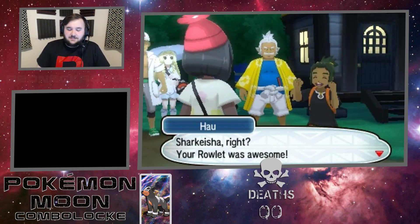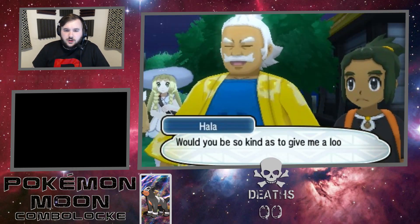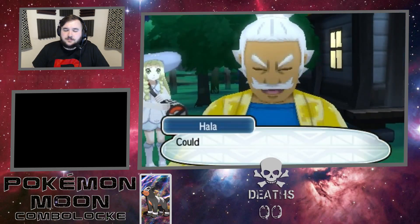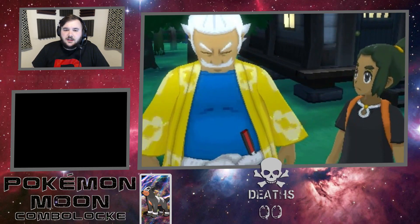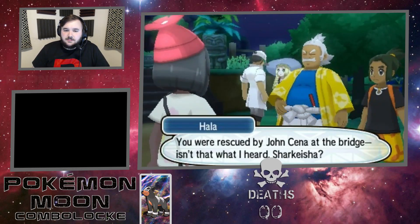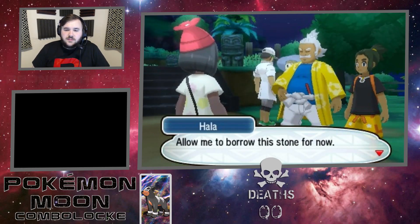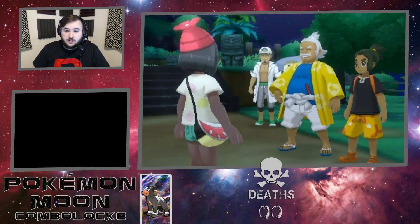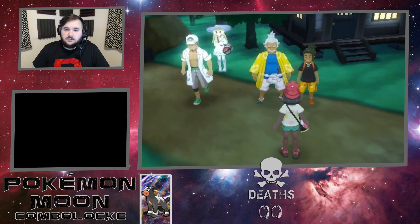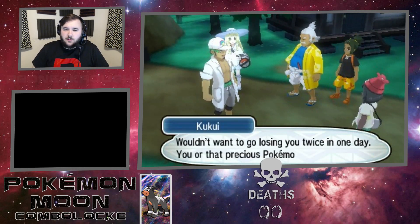Sharkeisha, right? Your rally was awesome! Well, that settles it - I'm going all out tomorrow! Sharkeisha, would you be so kind to give me a look at that sparkling stone you have there? Could it be? You were rescued by John Cena at the bridge, isn't that what I heard, Sharkeisha? So would you even deign to give you a stone? Perhaps you're here in Alola because this is where you were meant to be. Allow me to borrow this stone for now - I'll return it to you tomorrow evening. It seems you have the makings of a fine trainer. You must do us the honor of joining in our festival tomorrow.